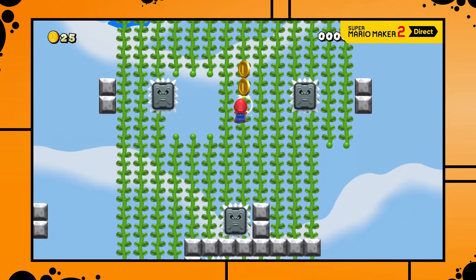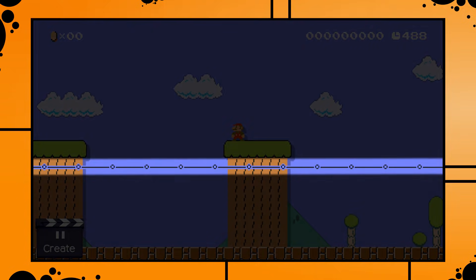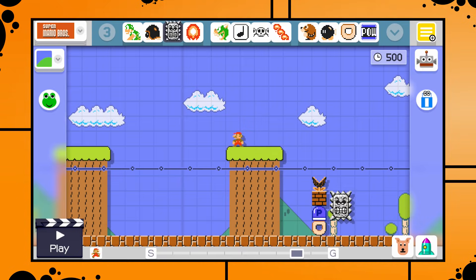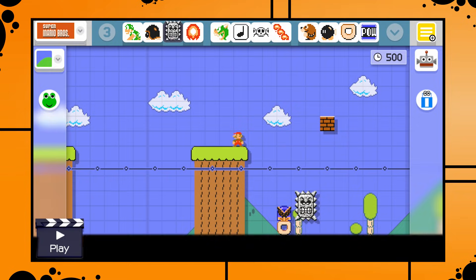The next interesting thing we get to see are the horizontally moving Thwomps. Those are really cool because they should finally give us an easy way to test for Mario's vertical position. If we want to test whether Mario is below a certain line, all we have to do is build a setup where a Thwomp moves horizontally — and as soon as Mario crosses the line, the Thwomp activates the contraption and the floor disappears. Really great addition.